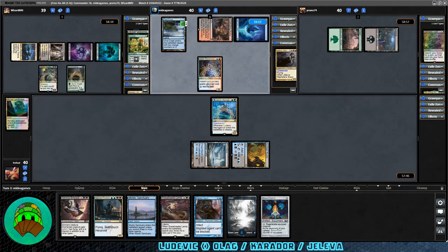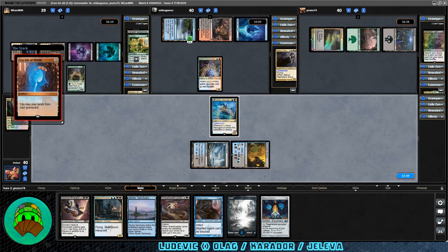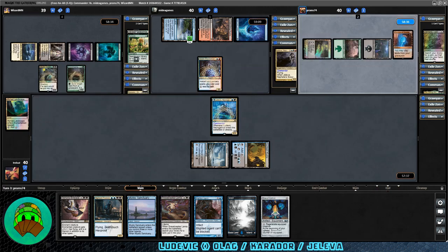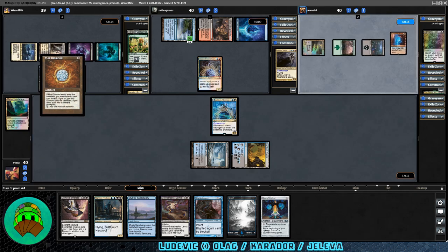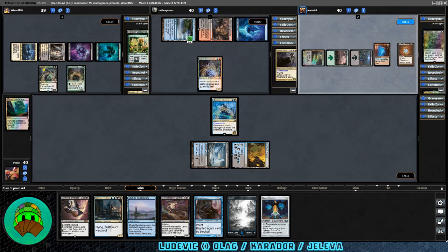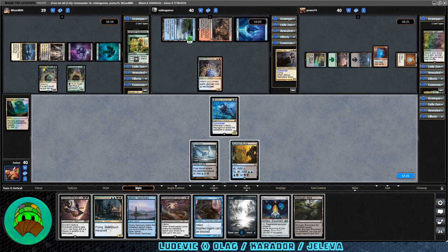Goblin Electromancer coming down for Jaleva — interesting. I've run into a lot of Jaleva decks and they never seem to get going, so I'm hoping this one does better. Crucible of Worlds for the Gitrog Monster — that'll be handy. Wasteland into play otherwise, so we'll have to watch out for that. Mox Diamond coming down too — I imagine they'll discard a land to play it, but they don't. Maybe they're running short on lands. On our turn, we get Mortuary Mire.